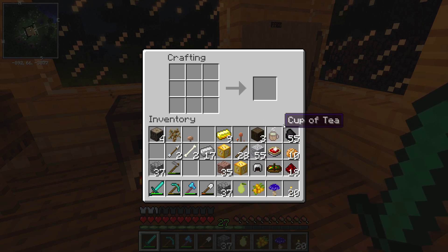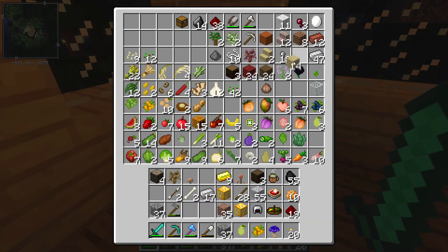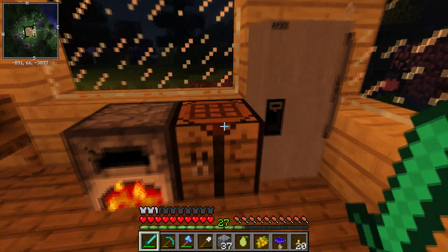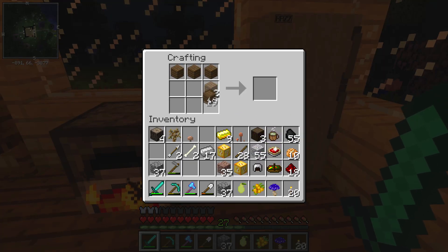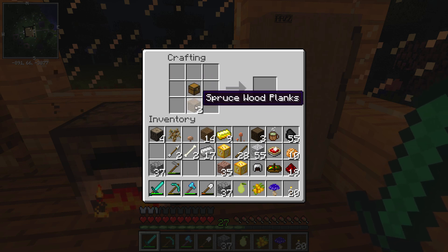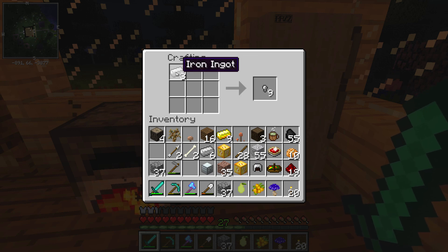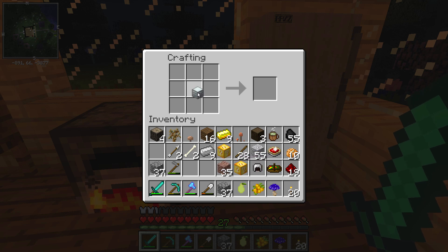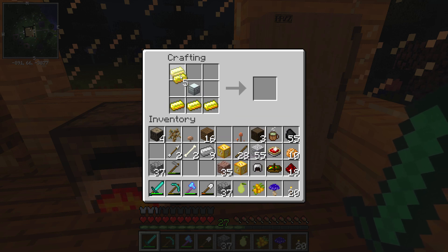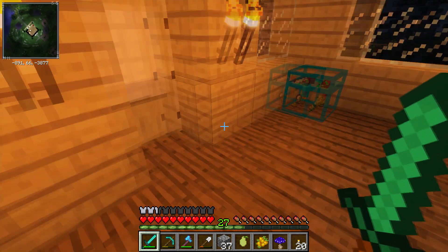First off I need wood — I'm a little low on that. Let's get some wood right here. It doesn't really matter what type of wood it is. We'll make a chest — I remembered that — and then you make an iron chest. Okay, so I've made an iron chest, and then you take the iron chest and make it a gold chest. I'm actually remembering all this!